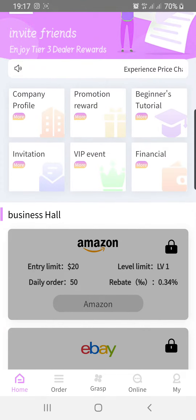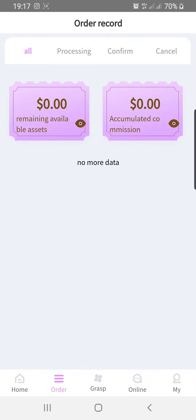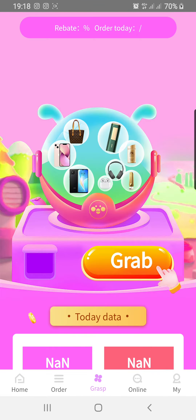Let's go to another section of the app. In this section you may see nothing, but if you are doing a task, it will show the status — processed, confirmed, or cancelled. That's how it goes.